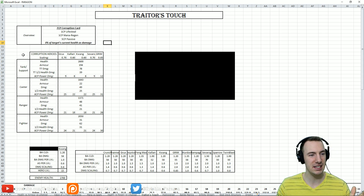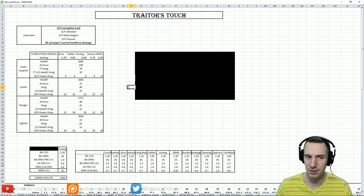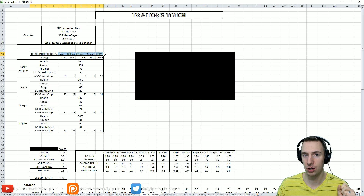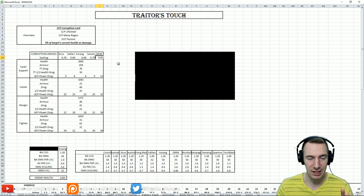This is a different view of this card in terms of looking at the math. So bear with me. Here are our corruption heroes: Grex, Kalari, Kwong, Severog, and Grimm — the ones that can use Traitor's Touch. Here is their scaling with power: Grex and Severog have 0.7 scaling on basic attacks, Kalari and Kwong have 0.6, and Grimm has 0.85. That will come in a little bit later.